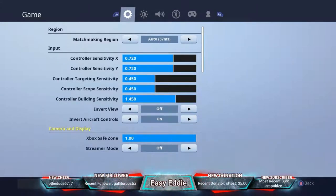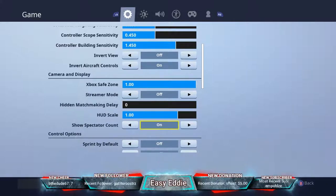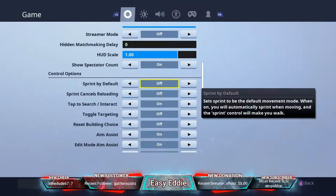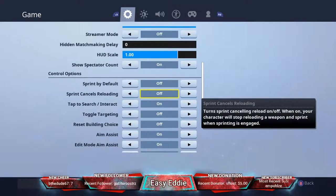Next, scrolling down to control options — sprint by default I have off, because otherwise you'll just be sprinting all the time which is bothersome. Sprint cancels reloading I also have off, because it's nice to be able to reload while sprinting.